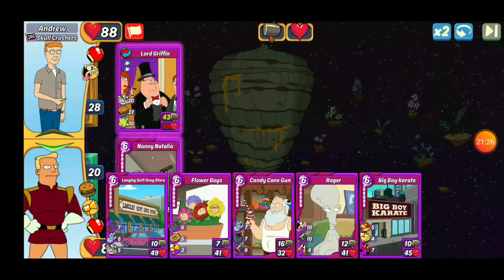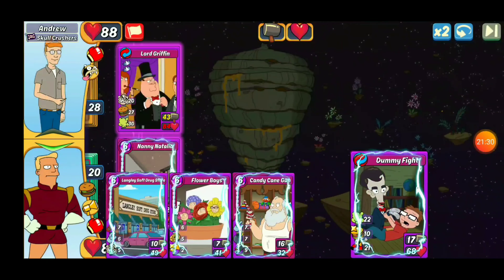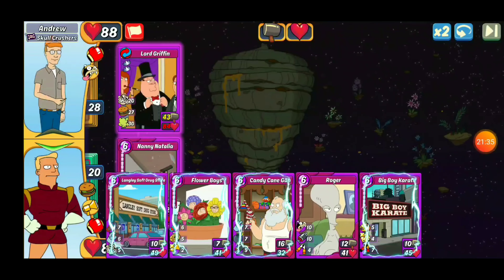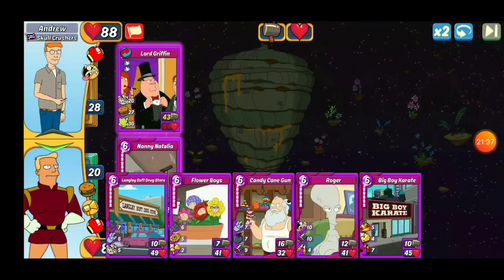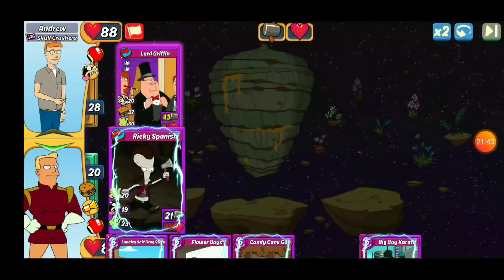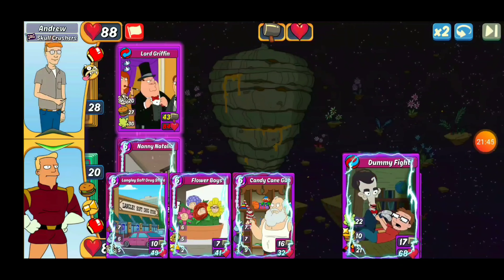We're going to go ahead and drop Zoidberg out first because he's got that 53 health — he can take a bigger hit. There we go. That card is going to hit for 46. It's a big fat card right there. So we're going to save Zoidberg right now with Zoidberg Scream.